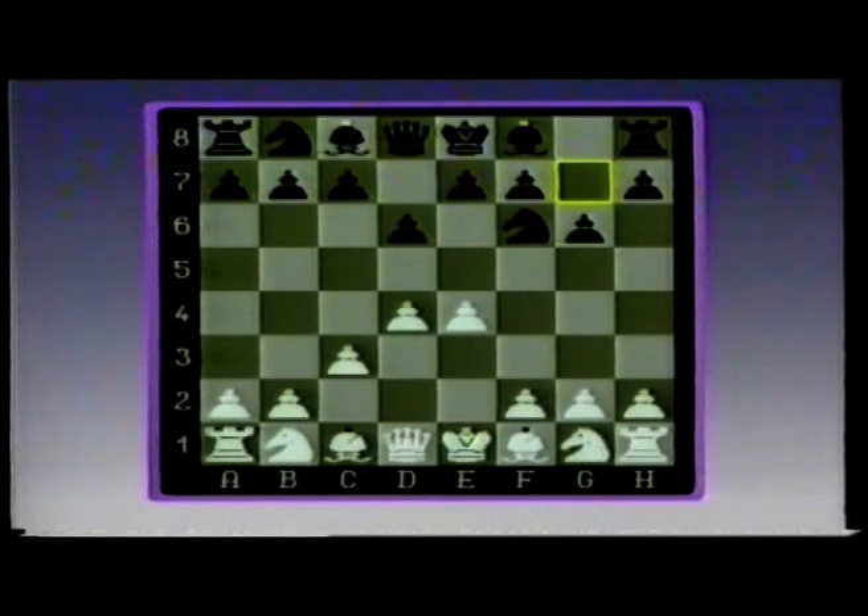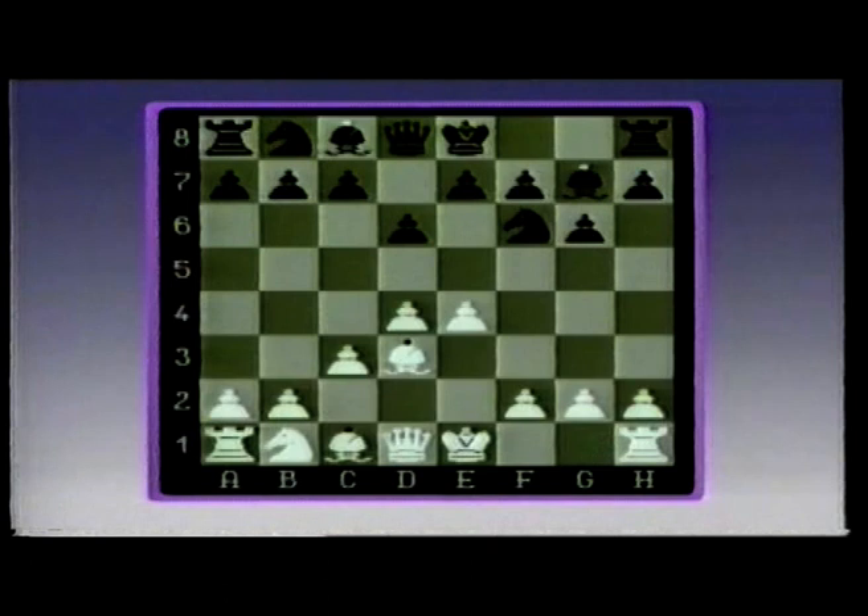The bishop is going to come to this diagonal, and so erects this barricade of pawns to try to reduce the effectiveness of that bishop when it gets there. Black's knight was attacking the pawn, white bishop defending it. And the way black plays this opening is to let white take the centre, and later black will counter with either a pawn coming here, or more rarely a pawn coming to this square.